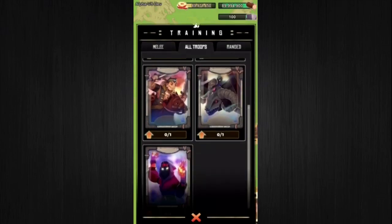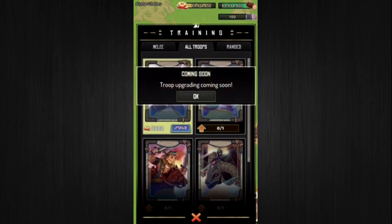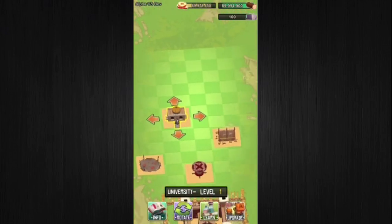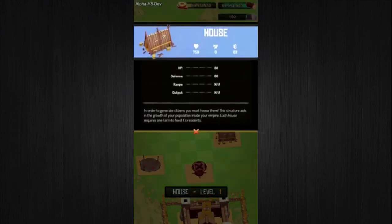In the training grounds, you can now see that troop cards have levels associated with them, and you'll be able to upgrade them from this menu — though it is not active yet. When clicking on other buildings, you'll see they now show their name along with their level. Icons have been upgraded, and new structure level artwork and models have been added throughout.